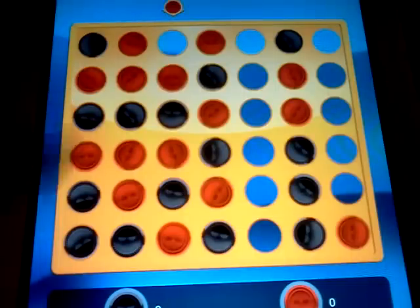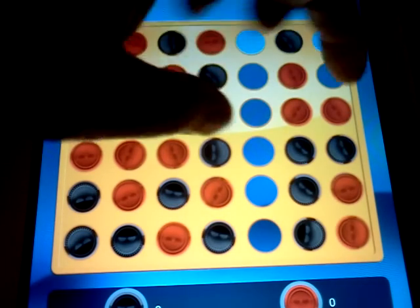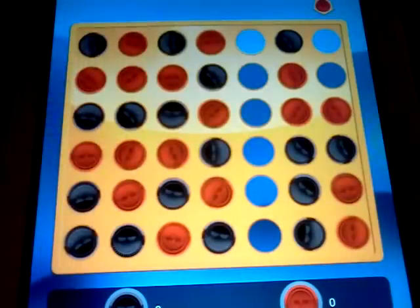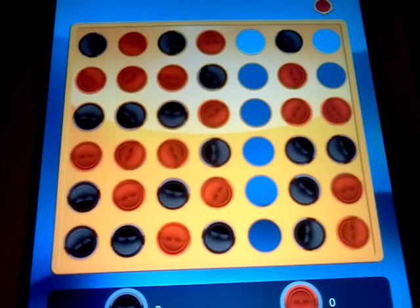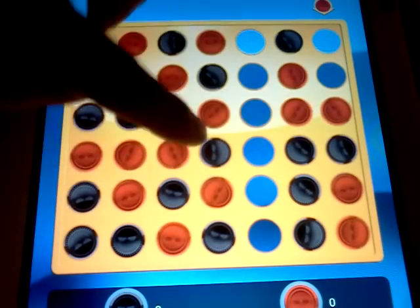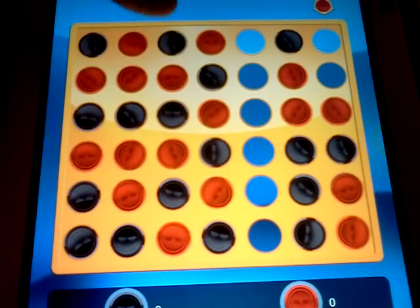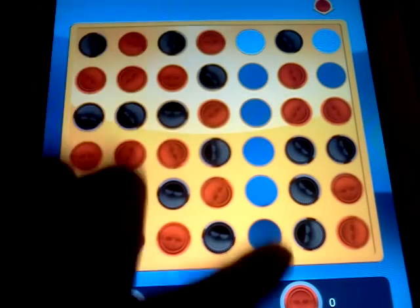Now I can block that, block that. And here I have a 2-1 split. A 2-1 split means I have 2 and then 1 and it splits, so psychologically it's harder for people to see, which is beneficial for me. Now I do have a stacked position. I have a 2-1 split here and a 2-1 split in the diagonal here, so I actually have this position and that position.